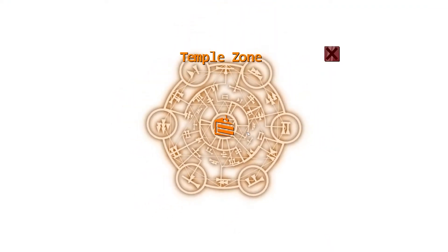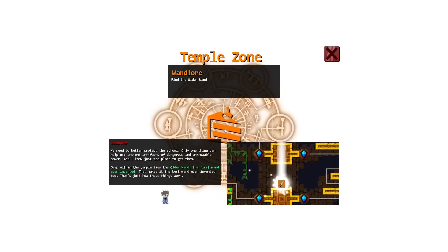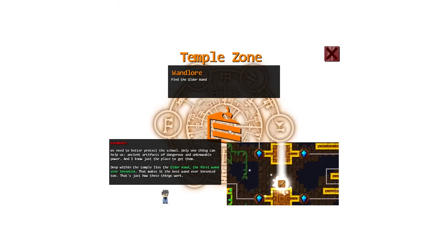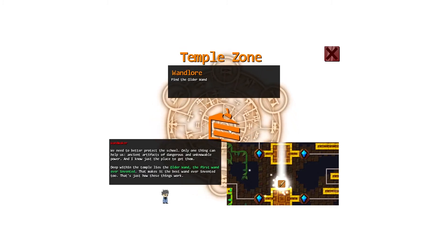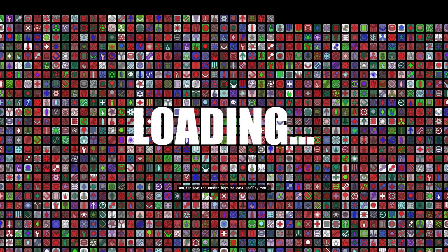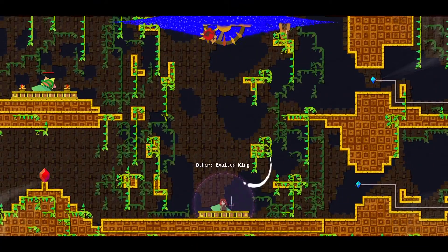I also really like the music — the whole game's just cutesy. Wand maker, we need to better protect the school. Only one thing can help us: ancient artifacts of dangerous and unknowable power, and I know just the place to get them. Deep within the temple lies the older wand. This is the one I couldn't beat — I didn't like this level because it has a crap ton of puzzles in it.